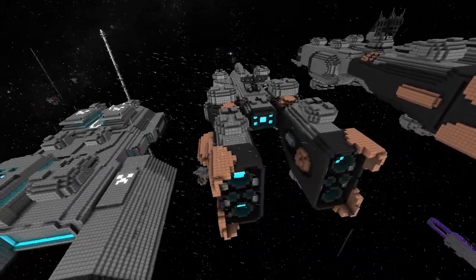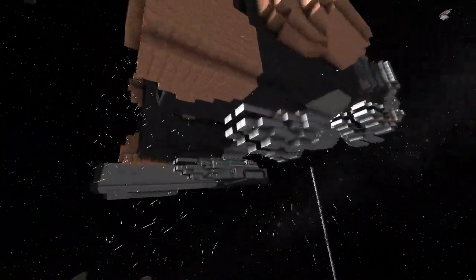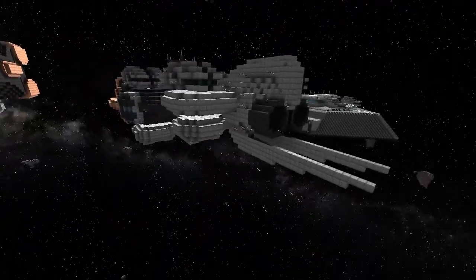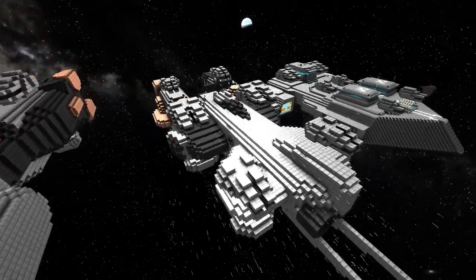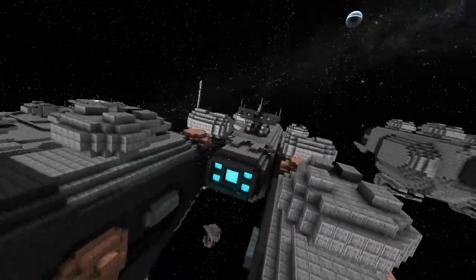Next one should be the Crossbow. Yes, we've covered the Crossbow and the Halberd. The Crossbow holds an anti-fighter role as a frigate — an anti-fighter frigate.